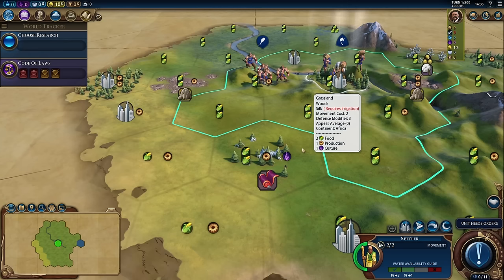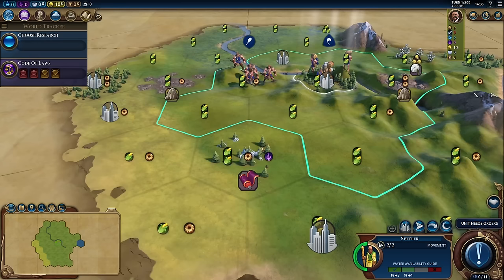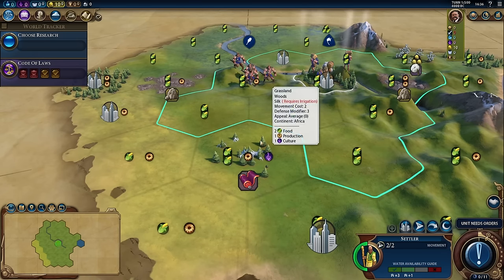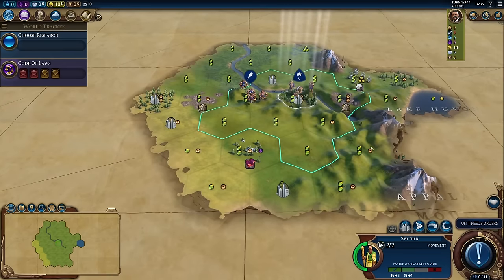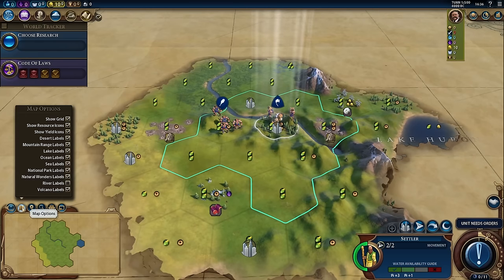The features on the tile dictate what kind of resources it gives. Because it's a grasslands, it starts with two food. Because there's also woods on this tile, it gives plus one to production. And then because it has silk, it gives plus one to culture. Being able to quickly look and see what tiles have what resources is very important in Civilization, hence the reason in map options we turned yield icons on.